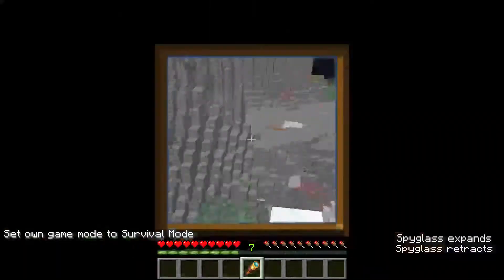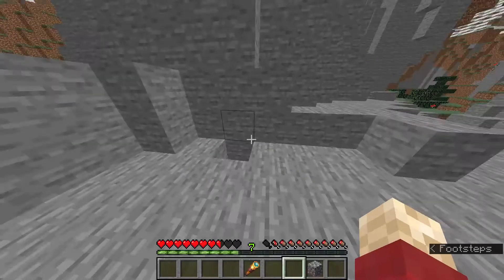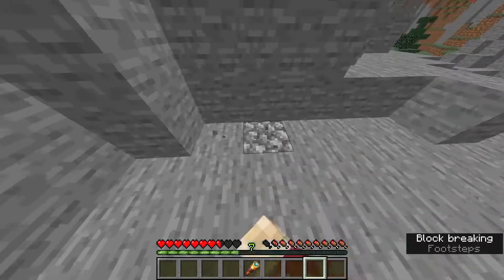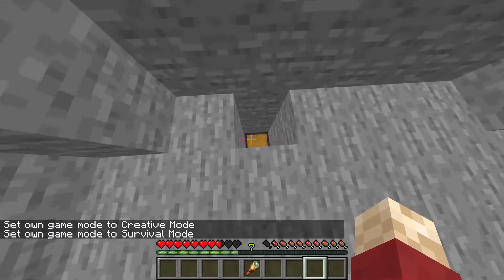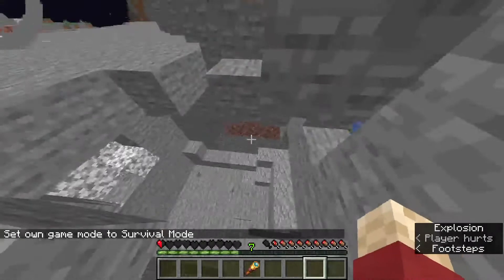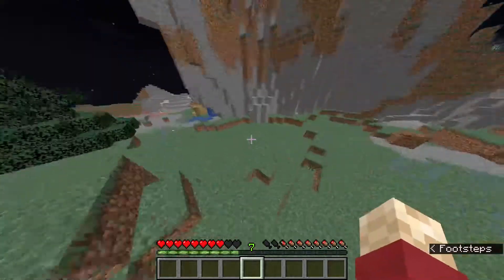Someone sees you going to your valuable chest and now they know where it is. They come to raid it: 'They put a piece of cobblestone there - kind of stupid, they should have put stone.' They break it and open the chest - 'There's nothing in there, kind of strange.' And then they die. So that was the last trap and it is a troll trap.